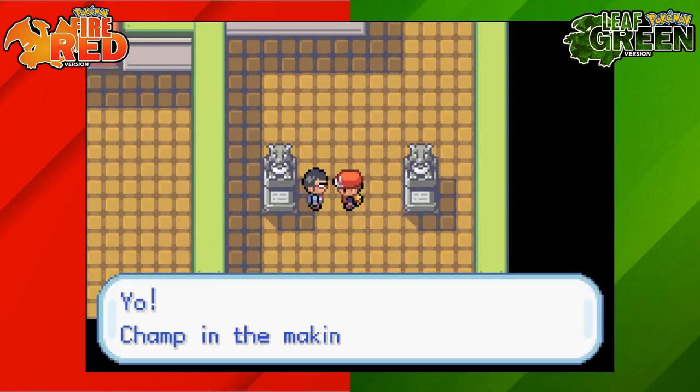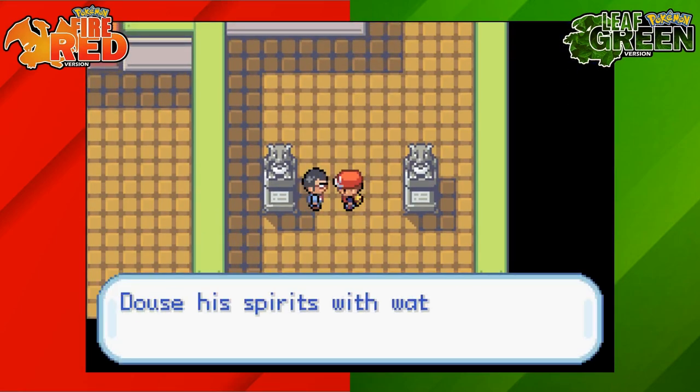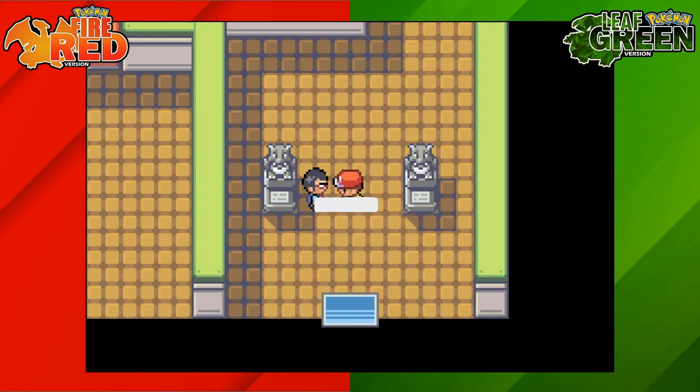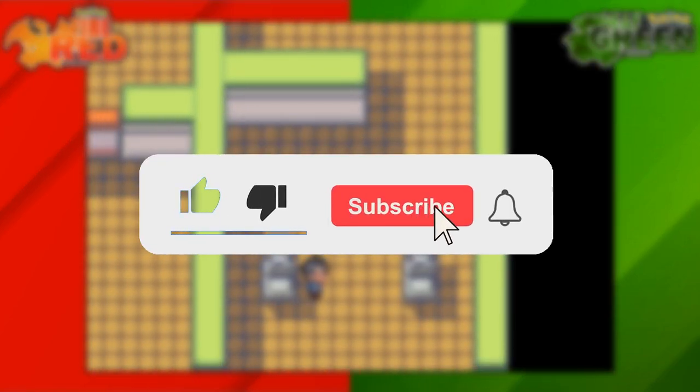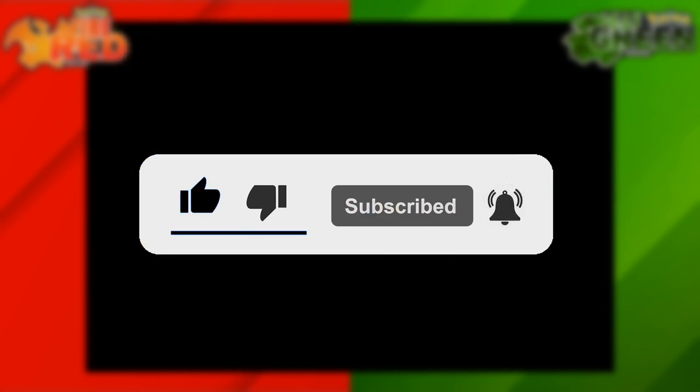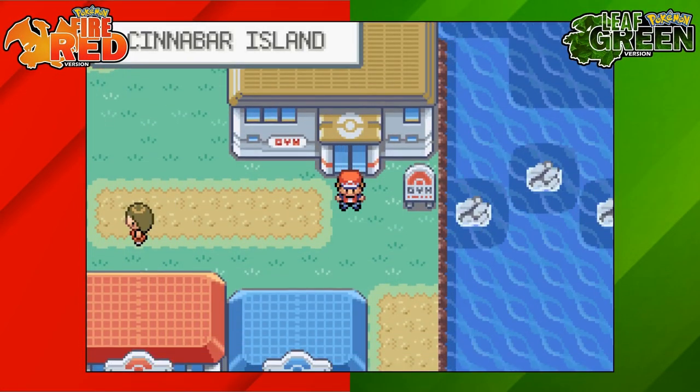That's how to get inside the 7th gym on Pokemon FireRed and LeafGreen. If you're new around here, I make simple Pokemon guides for all different Pokemon games, so be sure to like and subscribe. Thank you everyone for watching and I'll catch you next time. Bye.